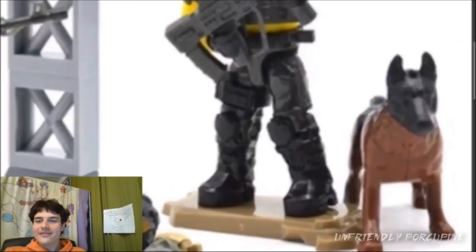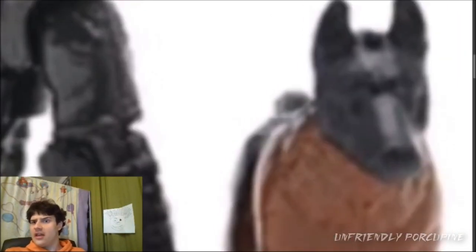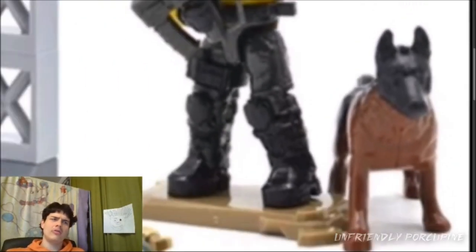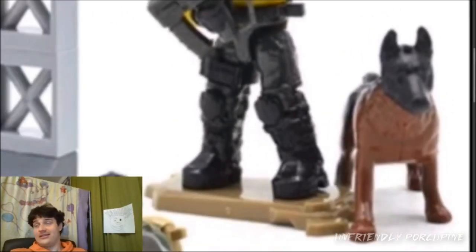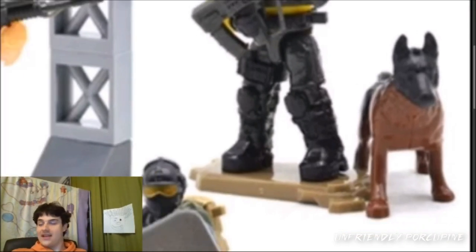Here's what the taxidermy doggy looks like. And now the doggy has a hole on the head. What for? So you can attach halo head molds? Not exactly sure why that doggy has a hole, but it does. I guess they improved the mold somehow. Doggy is still not articulated, which is why it's a taxidermy. What else does it serve? I guess cool paint jobs or whatever.